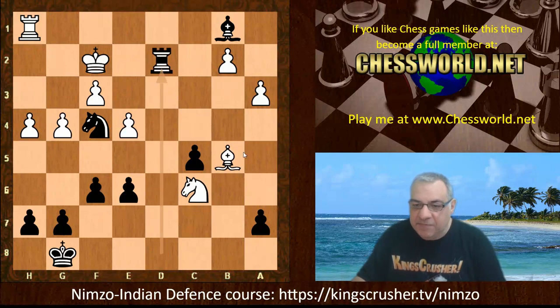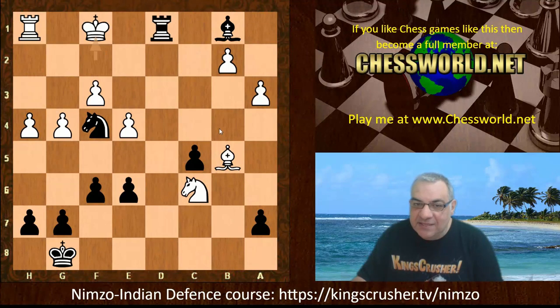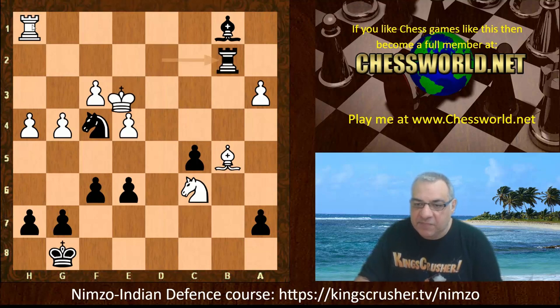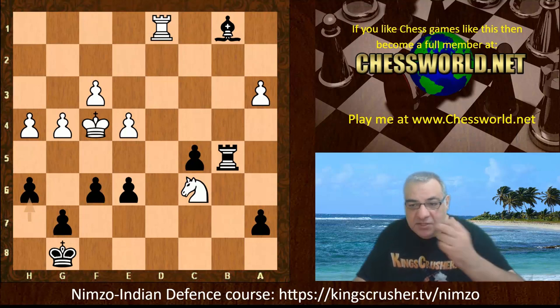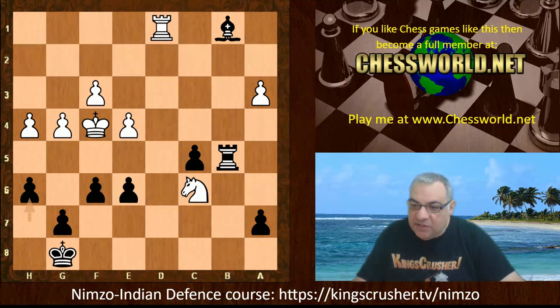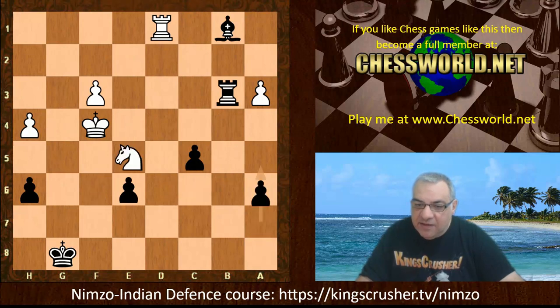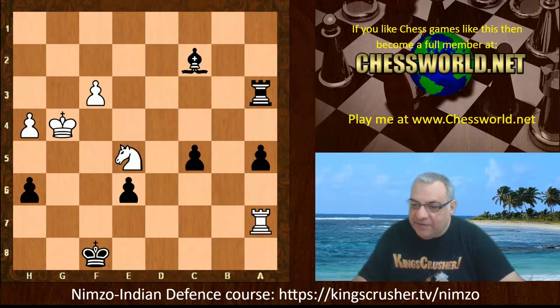After Rook d2 check — picking on this loose piece — it's now an issue. King e3, Rook takes b2: if the king goes back, the rook on h1 is going to be lost, so the king steps forward. But now losing b2 and losing the bishop. Rook d1 — it's not over yet by a long shot. After h6, white still has huge opportunities. g5 looks dangerous, trying to punch through black's position — it's quite tricky to handle. There are going to be lots and lots of checks; it should be about even even if black has extra pawns.